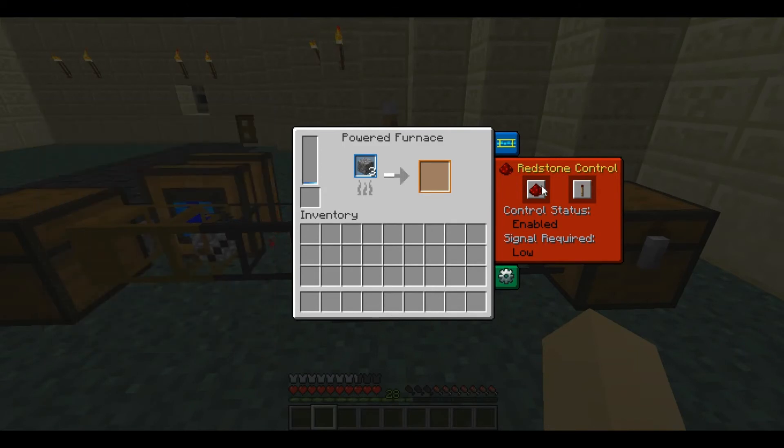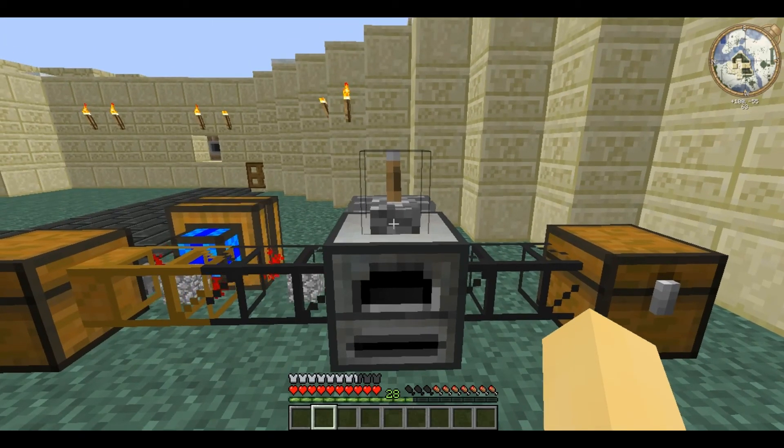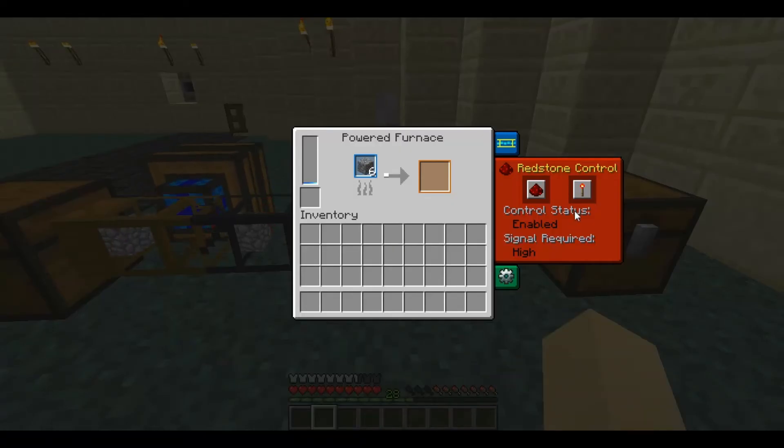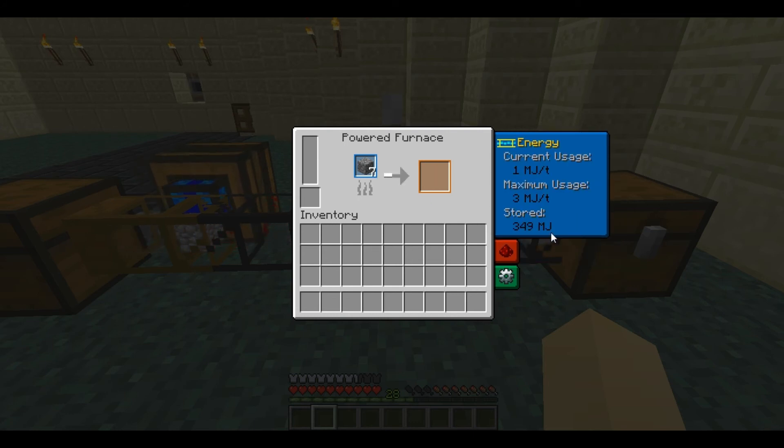If redstone control is enabled it means it requires a redstone signal to allow it to work. In this case it requires no redstone signal to work, but if I activate this it stops progress as the lever is switched off. If I then flick the lever it will continue as the signal is applied. You can of course turn this off completely and it will have no effect whatsoever. Note that if it's turned off during progress, all the progress and thus all the energy used will be lost.